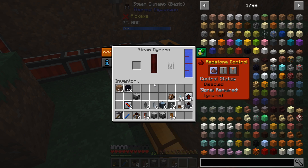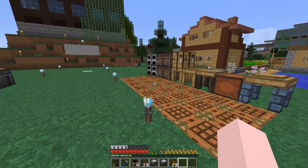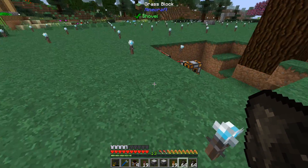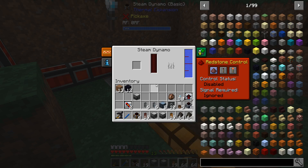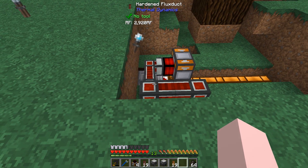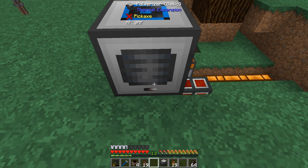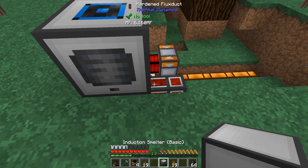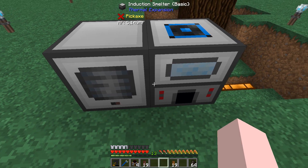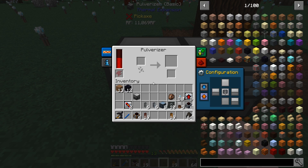Remember all that charcoal I made last episode? We're going to put some charcoal in there for now — it won't be running off of that later. Then up here we're going to drop in our pulverizer and our induction smelter. We're going to configure it — we could deliberately have it pass things, so let's set up the output and input accordingly.